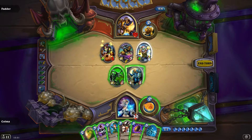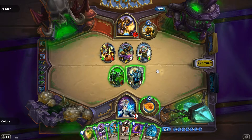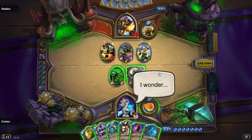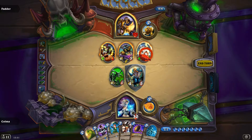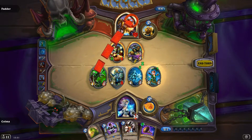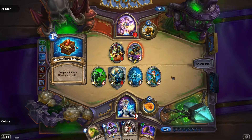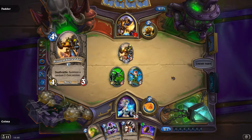We can Dark Scale heal us — we could attack into something and then heal up so we're not stuck at one life. Sorceress Apprentice — let's kill that and heal up. Play this one and go for the face. I don't think we need to give anything taunt — this gives him more options. I guess we could have given the 4-5 taunt, but that changed nothing other than the fact that we wouldn't have the card anymore.